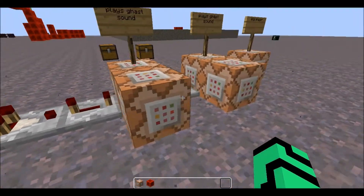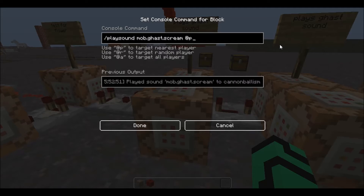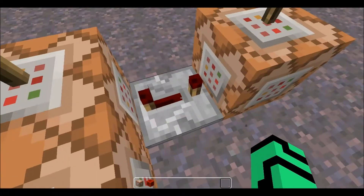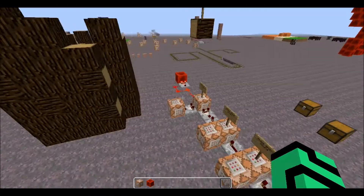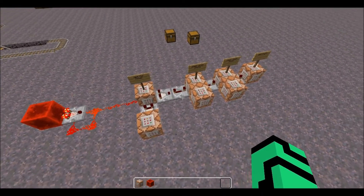These four command blocks are exactly the same, and once those are finished it goes right into a kill at P command. So it may not be very multiplayer friendly, but it's just a little concept.